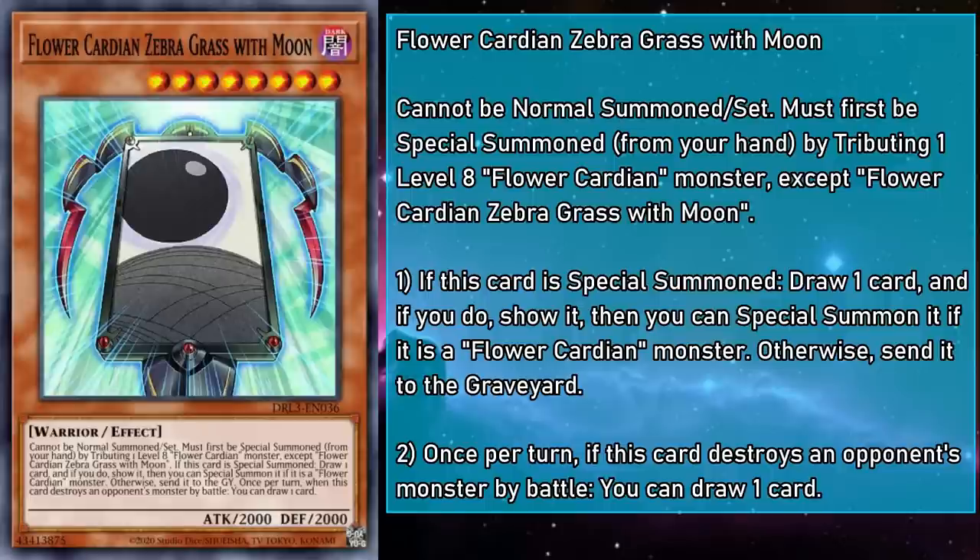Also, once per turn, if this card destroys an opponent's monster by battle, you can draw a card. Zebra Grass with Moon is very similar to Pine with Crane, giving you card draw for battling. This can come up if you aren't able to assemble a Synchro combo and you just need a few extra cards to get things going. And with the help of Cherry Blossom with Curtain, you can even take down things as big as 2,900. It's also guest starring the Wicked Avatar as The Moon, marking its first solo appearance away from the Wicked Gods.